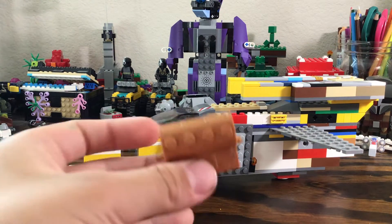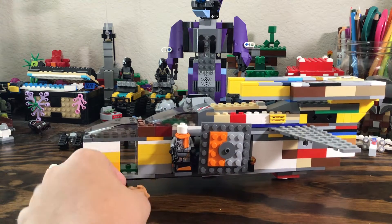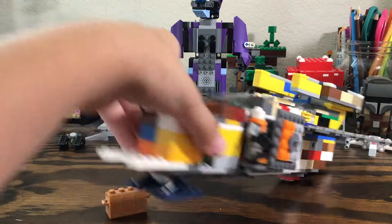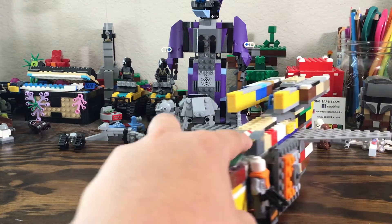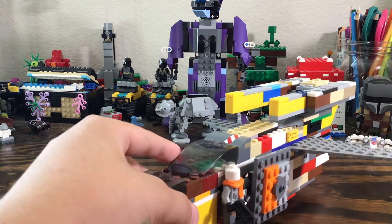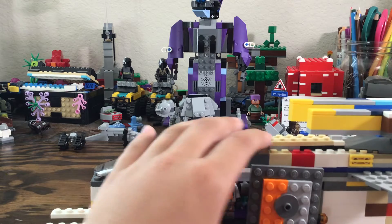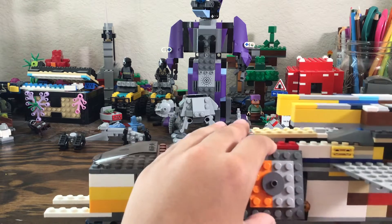chest for any supplies needed for the soldiers. I put side gunners similar to the bubble guns on the sides of gunships, but instead of a bubble it's actual people just sitting outside.